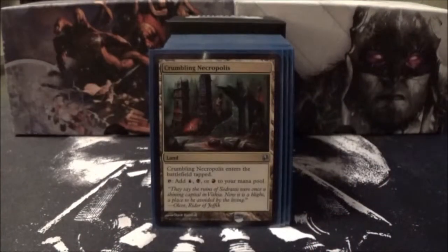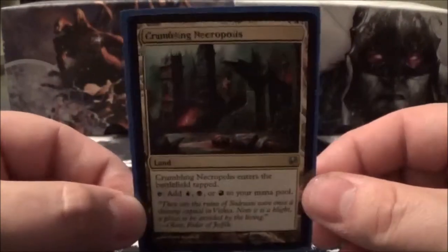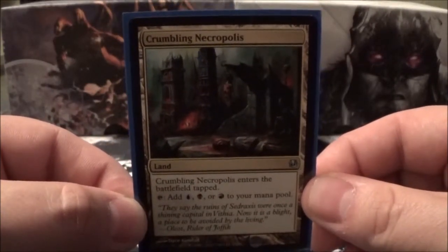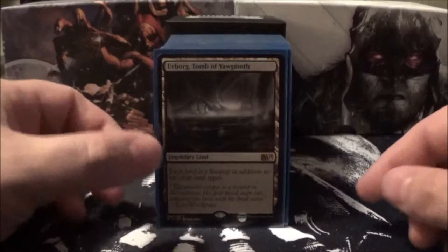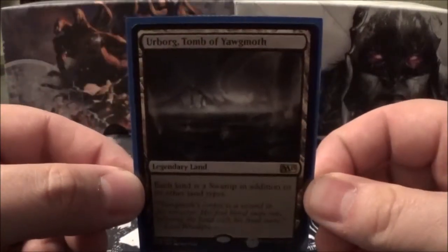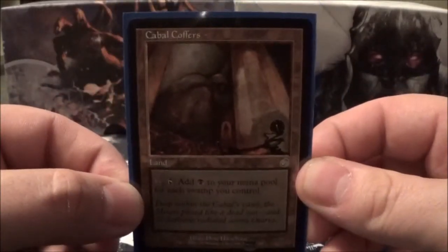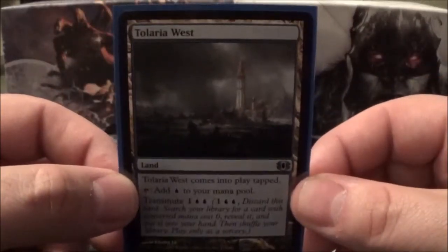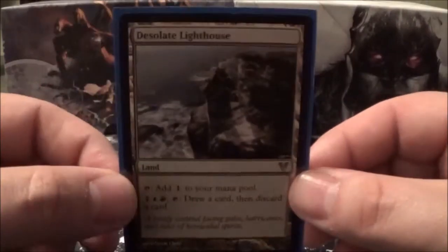You'll notice that I don't have any of the Ravnica Shocklands in this deck — I just haven't had the funds to acquire them yet, but I do plan on getting them at some point. I run one land that produces all three of my colors, which is Crumbling Necropolis. Now we'll get into what I like to call the tech lands of the deck: Urborg, Tomb of Yawgmoth, and to complement that nicely, Cabal Coffers, Kerr Keep, Teleria West, Crypt of Agadine, and Desolate Lighthouse.